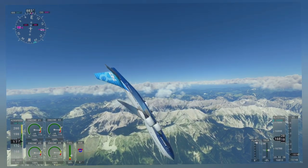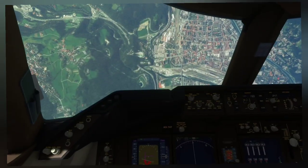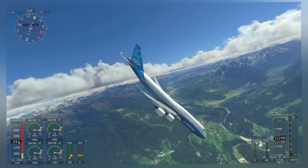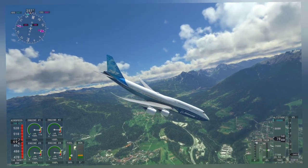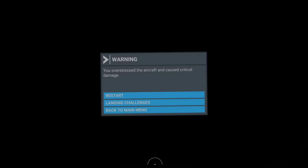Now speed becomes a factor. Gravity is working, the aircraft is heavy, and speed is increasing very fast. Around 400 knots is something the aircraft is supposed to handle, but more than that looks like it's going to be a problem. Coming to 500 — Microsoft tells us we have over-stressed the aircraft and caused critical damage.